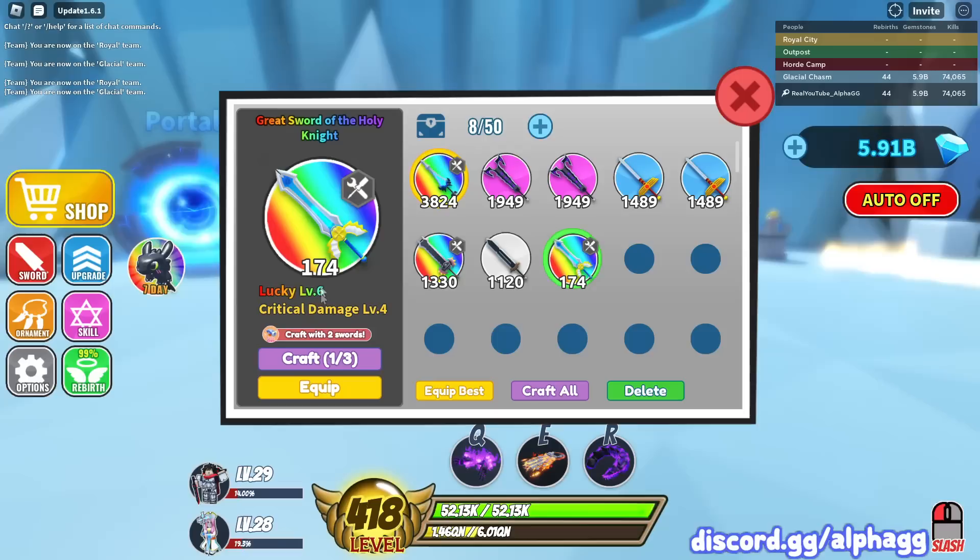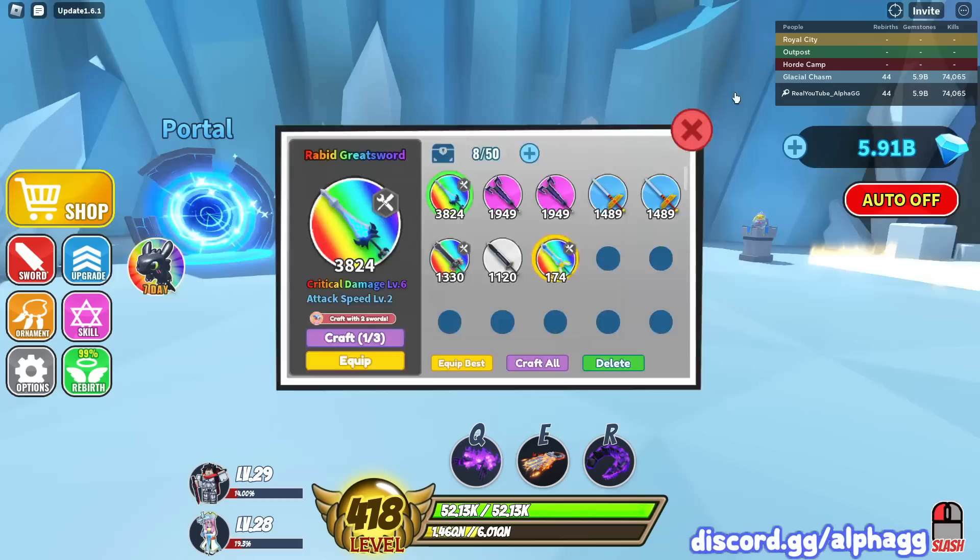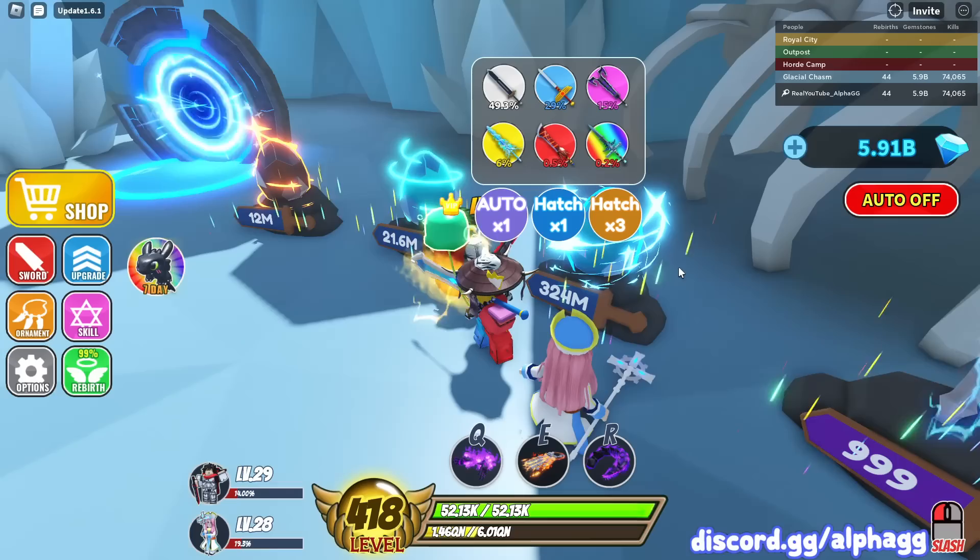You can enchant stuff in the third world. You're going to want to enchant a really bad sword until you get lucky level six. If you're going to open up eggs, you want a sword with the lucky enchant because it actually increases your chances of hatching good swords out of an egg.